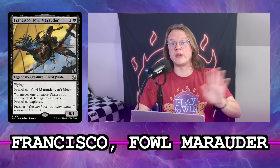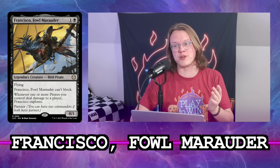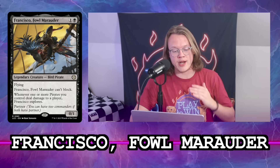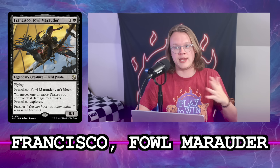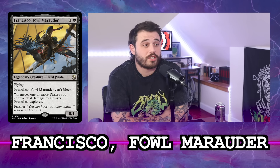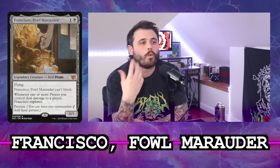So let's read Francisco so we know what this explore thing is. Francisco, Foul Marauder — it's a pun because it's a bird pirate, 'foul' like 'fowl.' It's a legendary creature, bird pirate, one and a black, zero/one, flying, can't block. Whenever one or more pirates you control deal damage to a player, Francisco explores. And it has partner. They've only put a solo partner in a set once before, with Yoshimaru the dog.